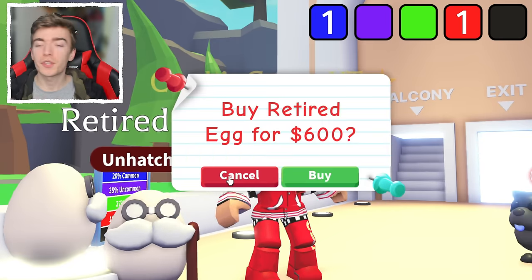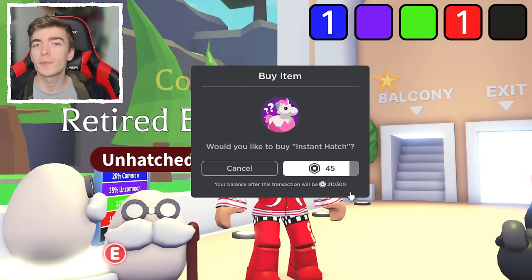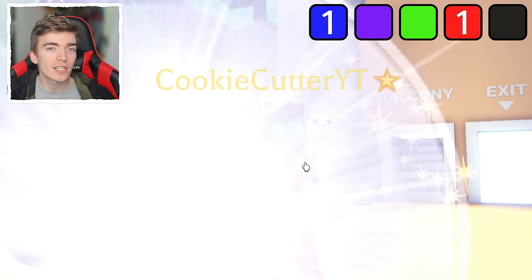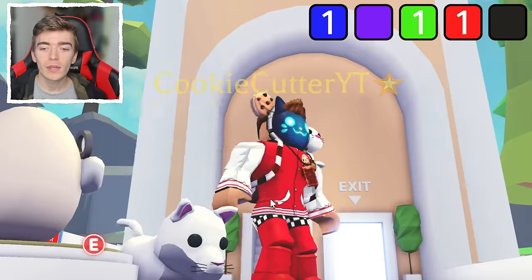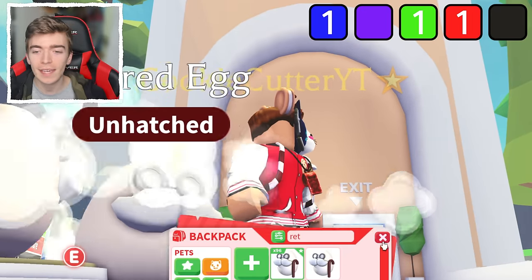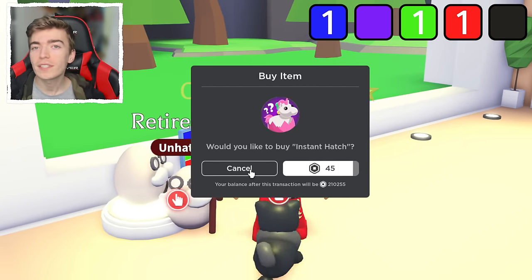Some of you guys are confused by what the retired egg actually is. It's basically all of the old pets that used to be in the cracked egg but now transformed into a retired egg since all of those pets got removed. And we got a snow puma. For anyone wondering how to get a cat or how to get a dog, you can hatch them out of a retired egg.